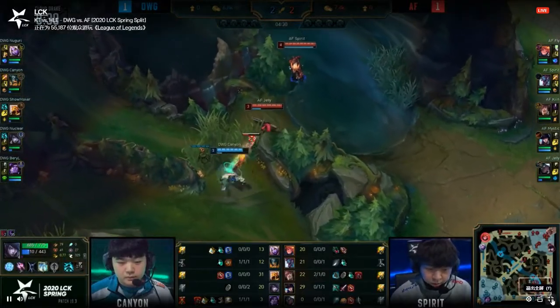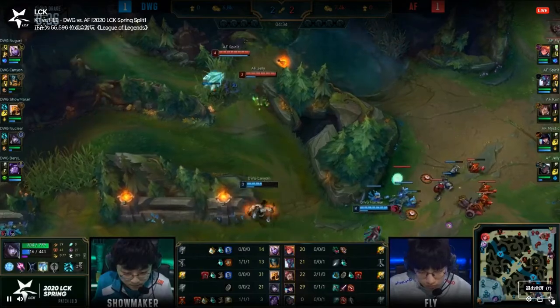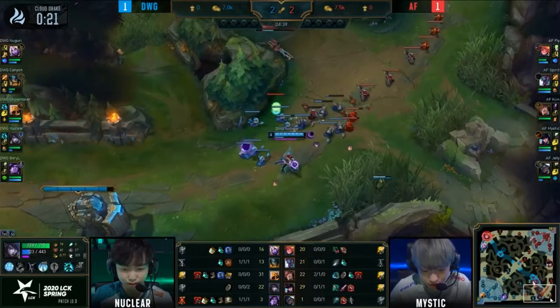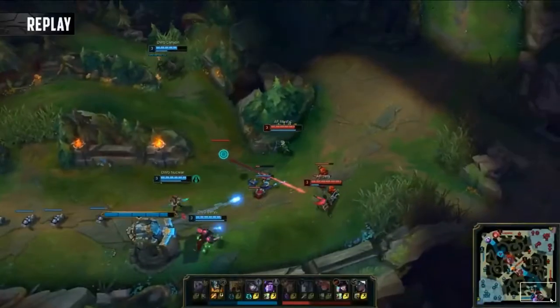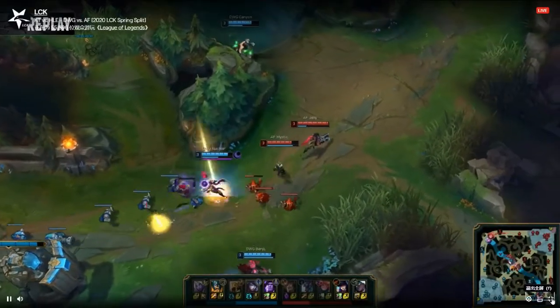Keep in mind, guys, that Keen is mid — that's why Set roamed from the mid lane. That looks weird to you. And the Zoe is top up against this Soraka. So they move Set out of his hard lane up against the Nazir, which I suppose is not that easy either. It may just fare a lot better against Soraka in general.